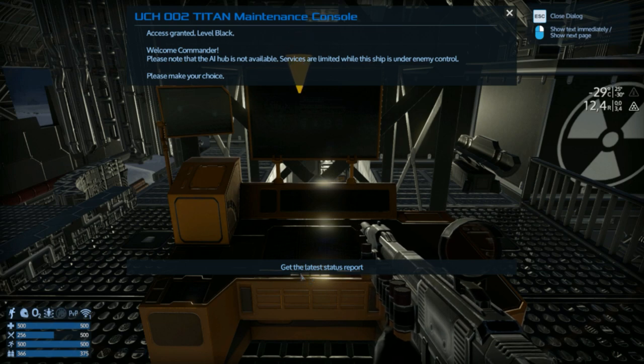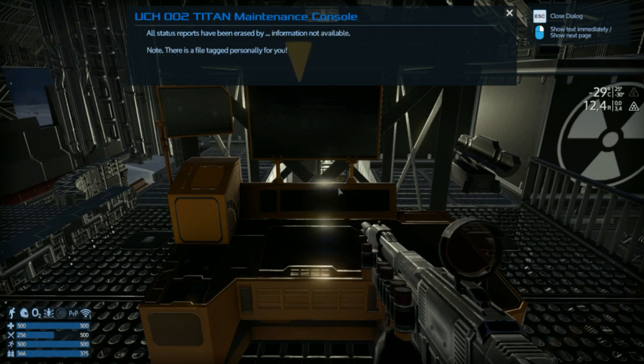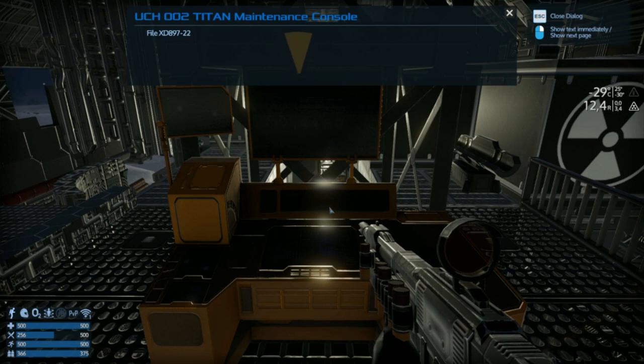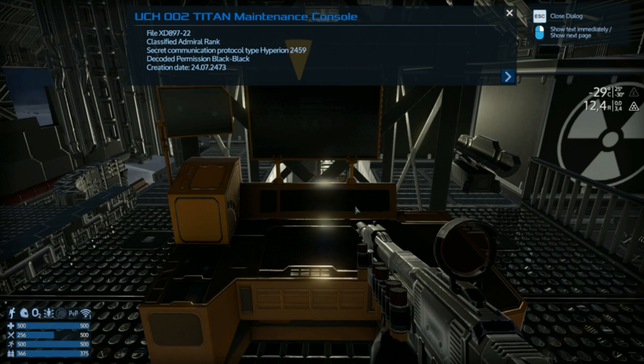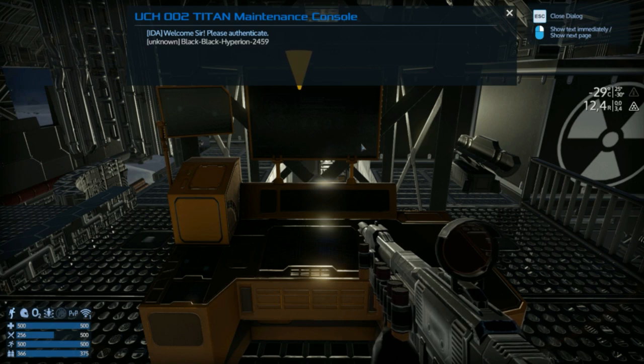Please make your choice. Get the latest status report. All status reports have been erased. There is a file tagged personally to you — signature M. Play file. File XDA. Classified admiral rank. Secret communication protocol. Type Hyperion 2459. Decoded permission: black black black. Creation date 2407-2473. Welcome sir. Please authenticate. Unknown black black Hyperion 2459. Setting private mode. Welcome back, Commander Mercer.